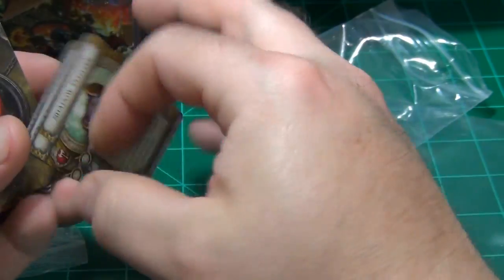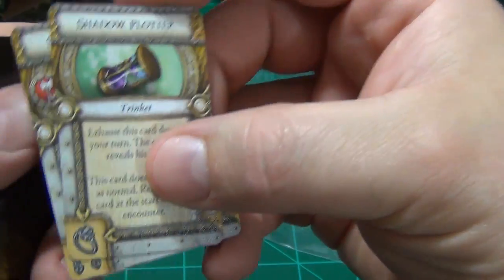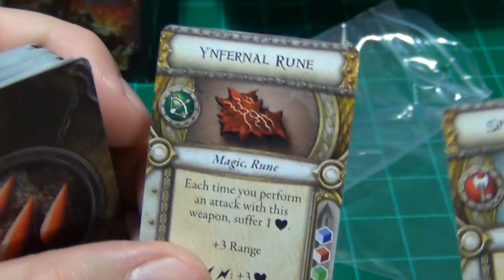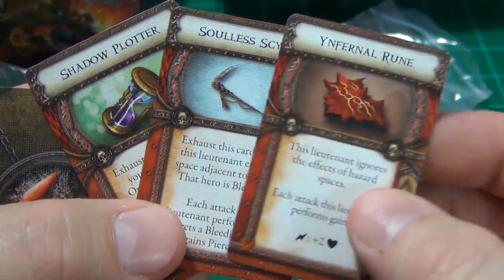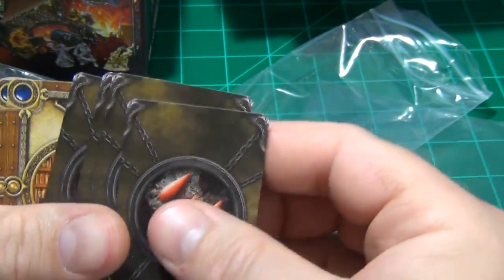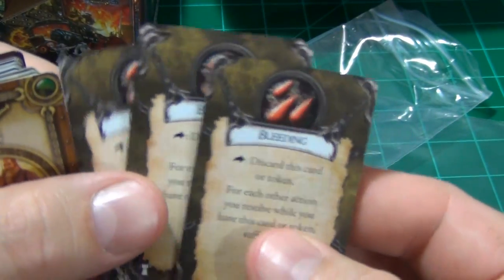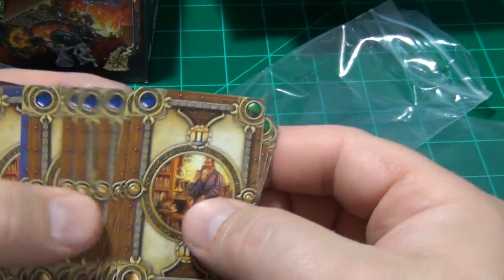We have three relic cards and they're double-sided: you've got a Shadow Plotter, Spirited Scythe, and Infernal Moon, and then they have different sides for different effects. We have some condition cards here — these are bleeding condition tokens, which is apparently what those tokens were for.